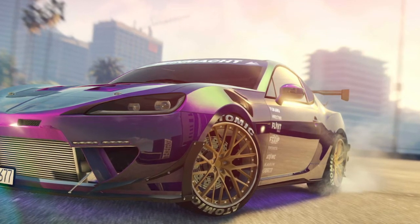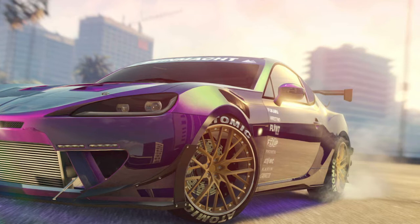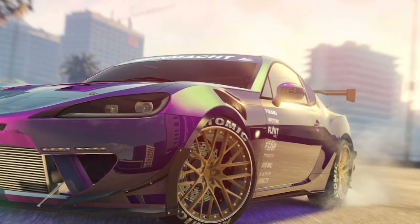We don't know what vehicles we can put the chameleon paint on yet, but it looks like we can put it on this new Karen vehicle. As you can see, it's like a purple with a greenish color popping out from the sunlight. Rockstar did put a lot of sunlight in this image so the chameleon paint job can really pop out.